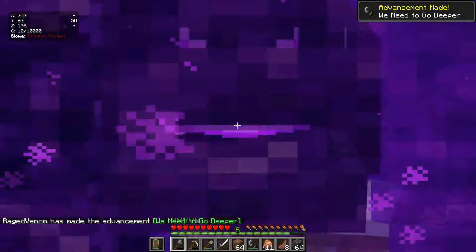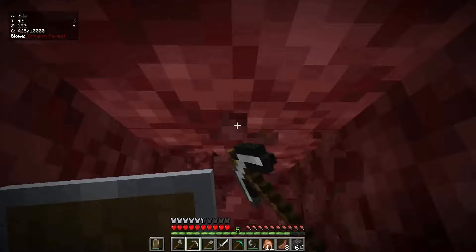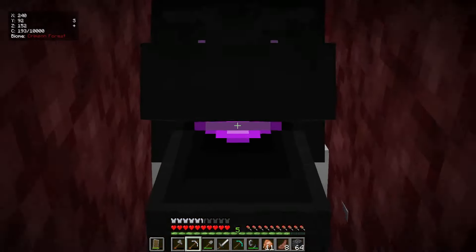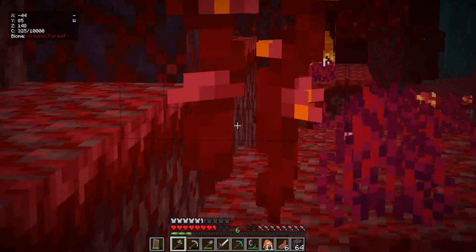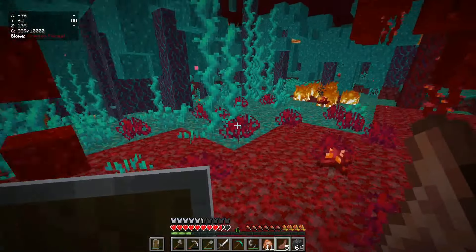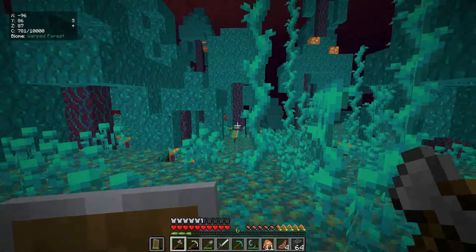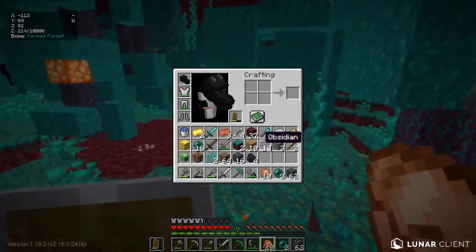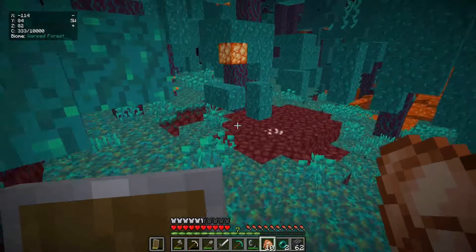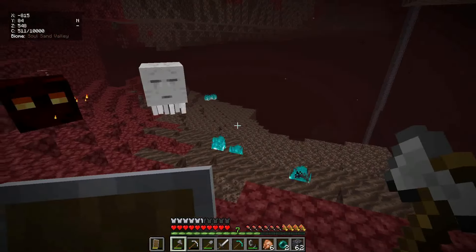Here we are inside the nether - we are in crimson forest. Let me collect my portal. Now it's time to find either a warped forest or a nether fortress. A few moments later - warped forest it is. We found it and here we are inside the warped forest. Where are all the endermen? There's one enderman right there. It's time to kill some endermen for enderpearls.